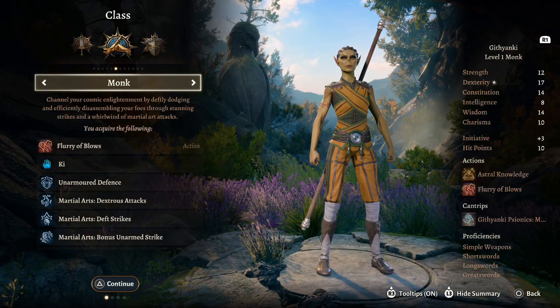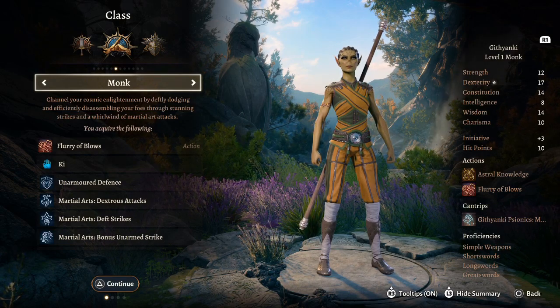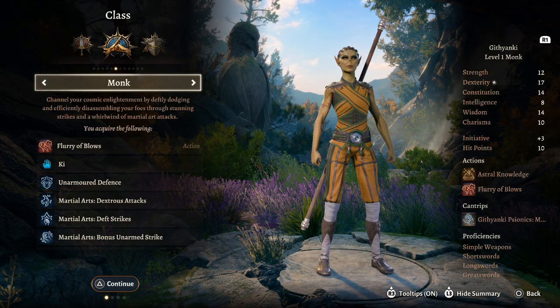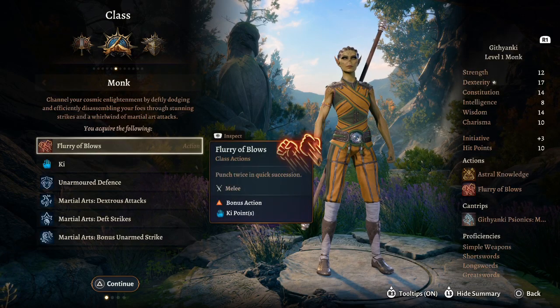With great power comes great responsibility — today we are building Spider-Man in Baldur's Gate 3. We're going to do a level-by-level guide with a combat tutorial. To start this build, we are going to want to grab the Monk class. Spider-Man is an unarmed striker, and monks are unarmed strikers as well.